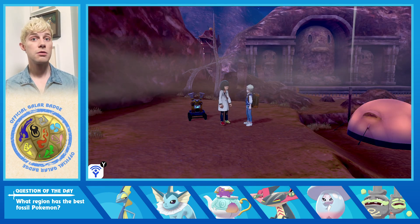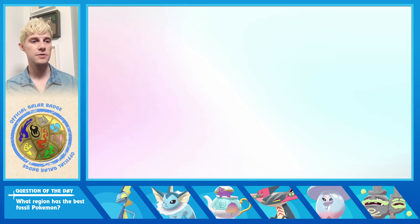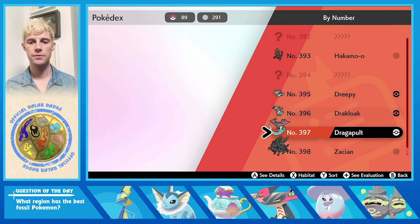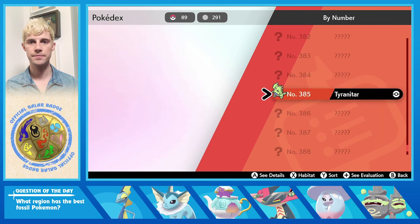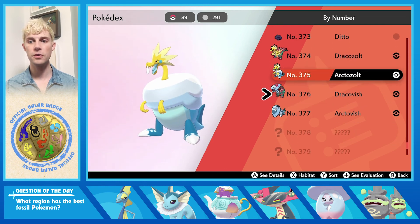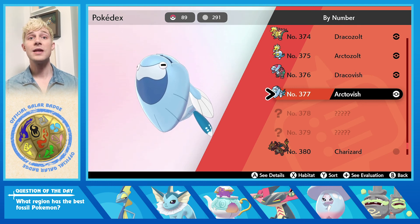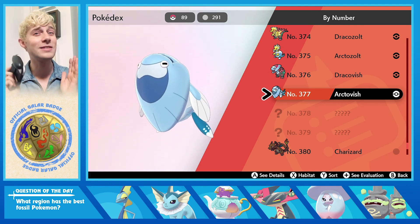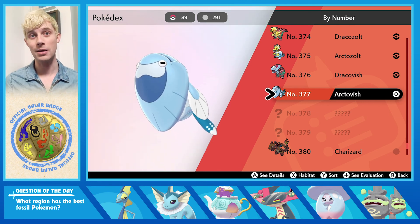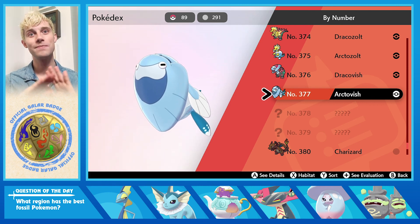And that is pretty much all the Pokemon. Let's go through the box quickly. Here are the four fossil Pokemon: Dracozolt, Arctozolt, Dracovish, and Arctovish. With that said, thank you guys so much for watching. If this helped you out, give it a like. If you like Pokemon content, please subscribe, and check out my Instagram Poke Obsession. Until then, see you guys soon!